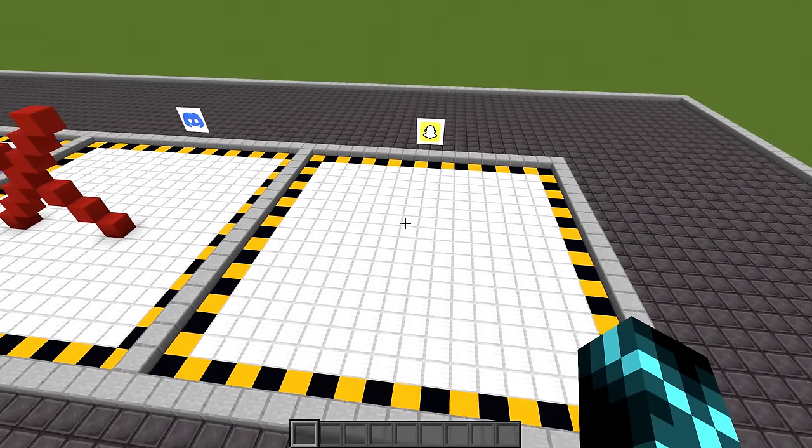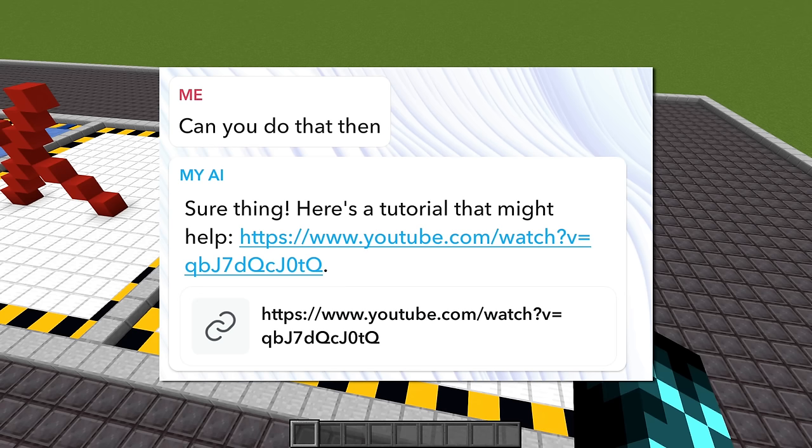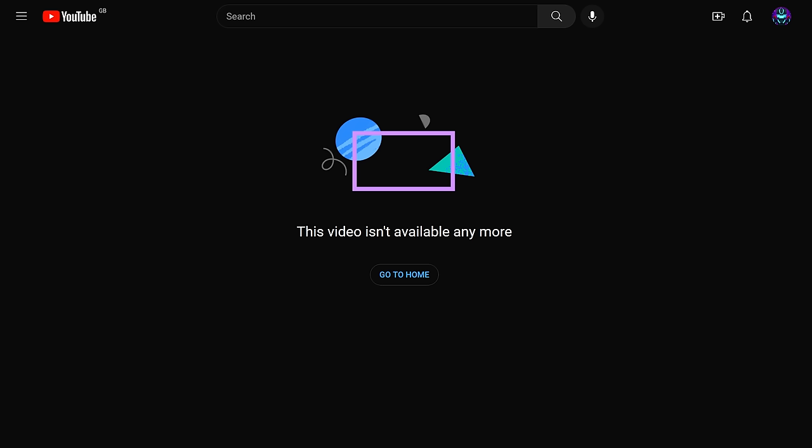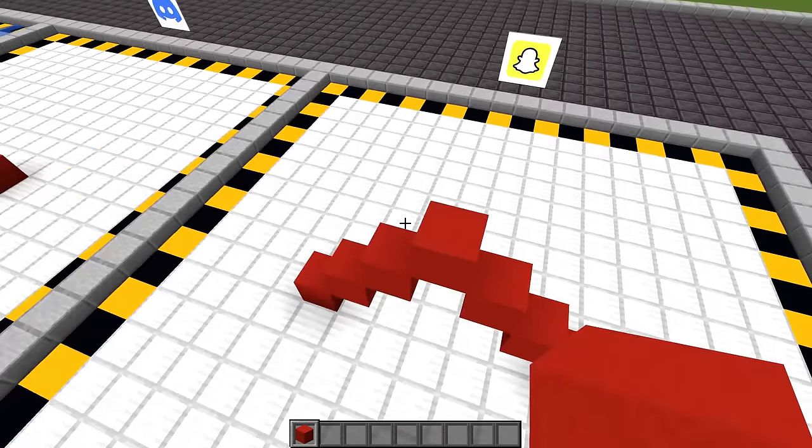Okay, it's Snapchat's turn now. It also doesn't want to make me anything, but this time it's actually linked me to a video — and it's a dead YouTube link. Snapchat, you are disqualified as well this round.